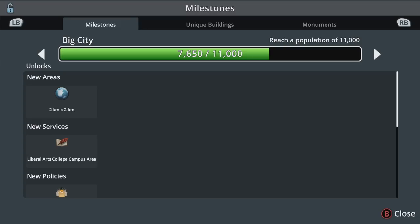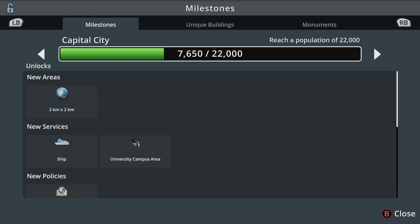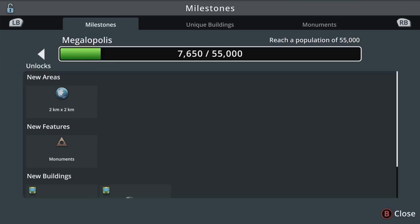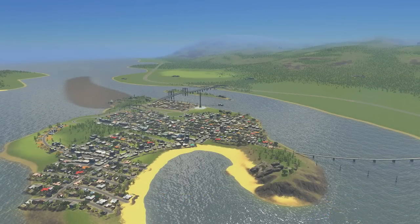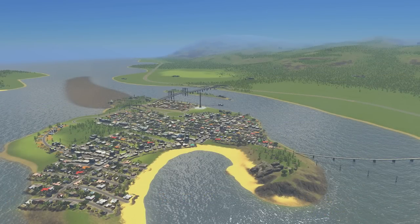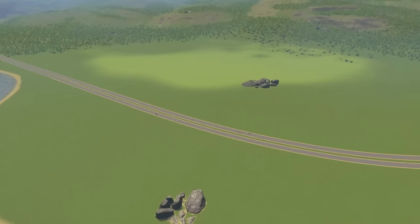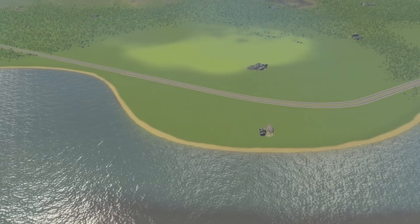After this the unlocks get pretty small - you get a couple things on each one but not a lot. We've unlocked the bulk of what we're going to use, and we're at the top milestone when we hit 55,000 population, so that's not too far off at the rate we've been growing. But right now we've got a ton of demand to meet. What I was thinking we could do in today's episode is a project over here - we're going to burn some perfectly good farmland but I think this area should be our modern downtown.